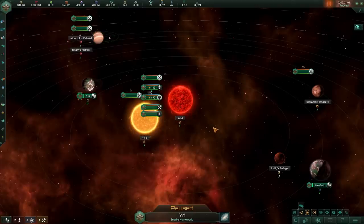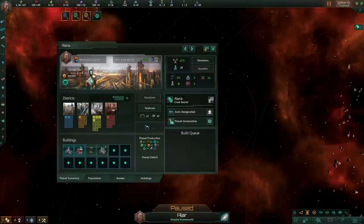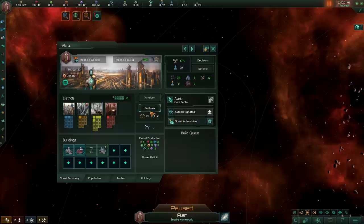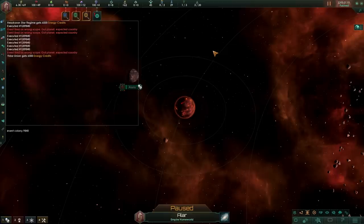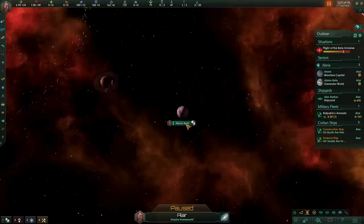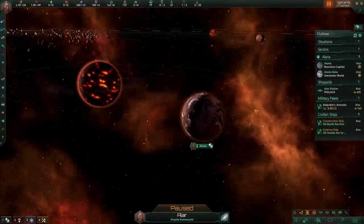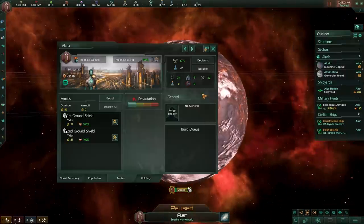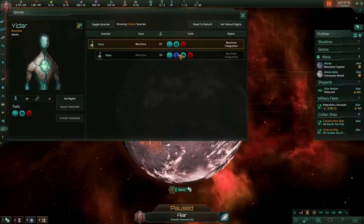What about machine worlds? A machine capital — something we get with the resource consolidation origin. We get consolidated resources, which gives us plus 25 minerals right off the get-go. Can we duplicate one of these? Let's take a look and bring the place to us. Yet again another world spawns, but this time it's a tomb world — rather curious considering we originally spawned with a machine world.